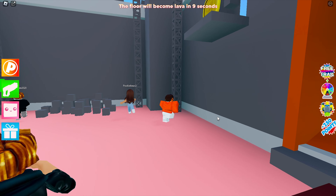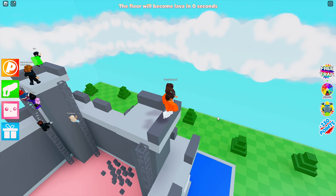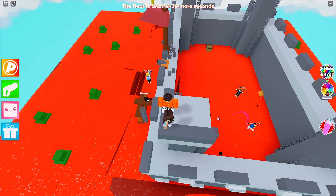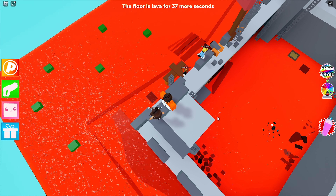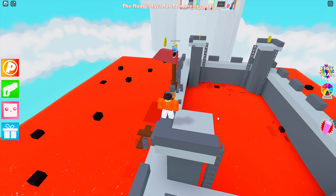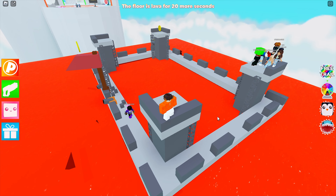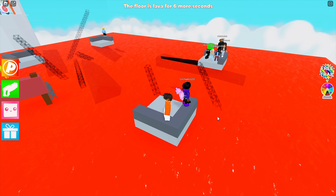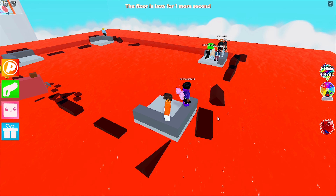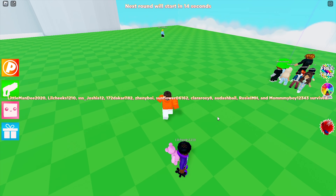We gotta climb this ladder. Okay, I'm just gonna go up here — perfect, I'm on this ledge, we should be good now. Those guys are stuck down there, that guy just died, this guy's trying to make it up. Come on, make it up to the flag. Seven, five, four, three, two, one — I made it! I survived, let's go!